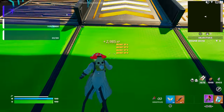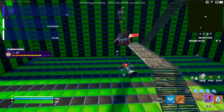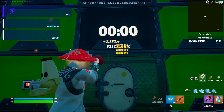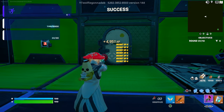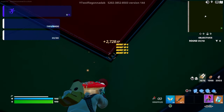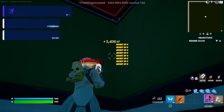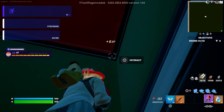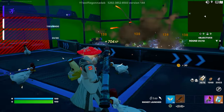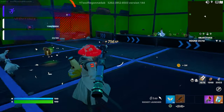Now we can go to the door — it should already be open. Make sure the timer is at zero and it says 'success.' If you can't open it, just run and smash through it. Go to the right side right here and interact with it. You can take out some chickens which will give you even more XP.